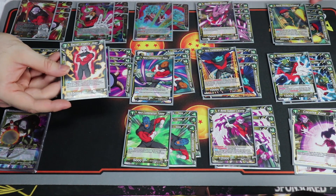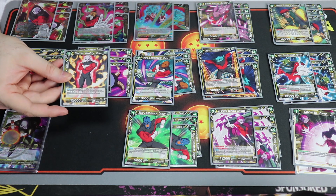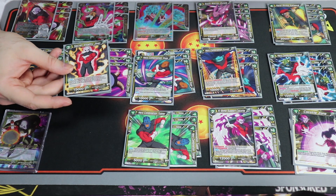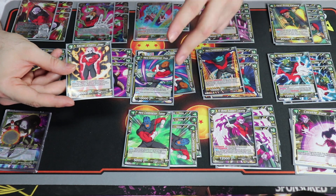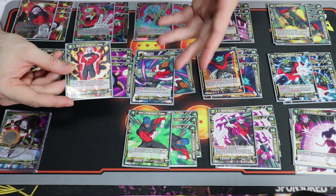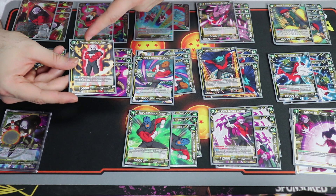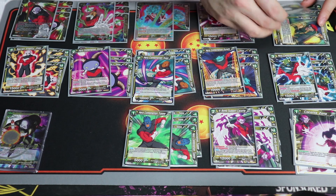Jiren the battle card is really good. Being Universe 11, he can be fetched with the one-drop. When you play him, you can discard one yellow card - any yellow, even an event - and KO two rested creatures. Like Mecha Frieza's four-drop, he doesn't gain double strike but comes a turn earlier and is very effective.